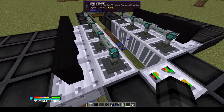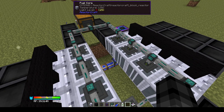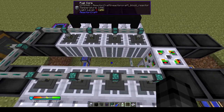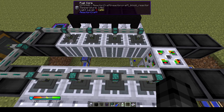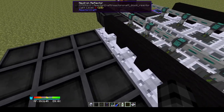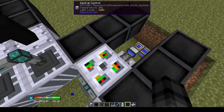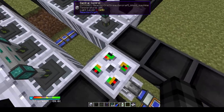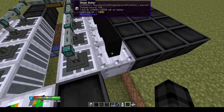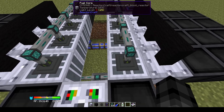That brings up the neutron economy of your reactor. Neutron economy is a topic in real world nuclear reactors, and with ReactorCraft it's now a topic for Minecraft nuclear reactors. I have three blocks of neutron reflectors on every side of the fuel core. I don't have any neutron reflectors in the middle air gap area because the neutrons always fly out in a straight line on the horizontal axes of the fuel cores.